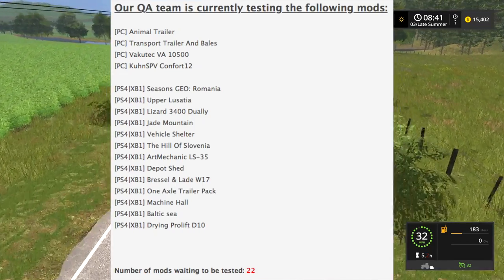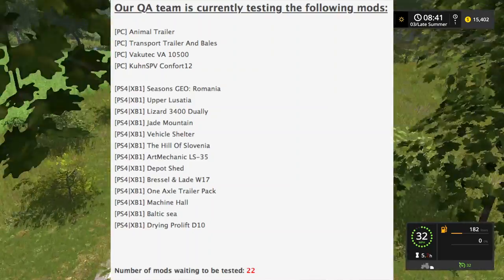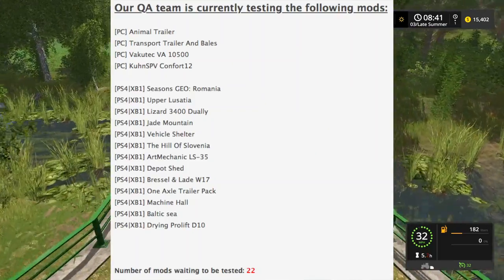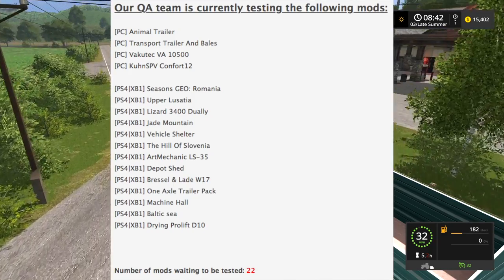We also have the Art Mechanic LS35, Depot Shed Brussels, and the Lay W17 One Axle Trailer Pack, Machine Hall Baltic C, an update for Baltic C, and the Drying Prolif D10. And we have 22 mods in testing or at least waiting to be tested.